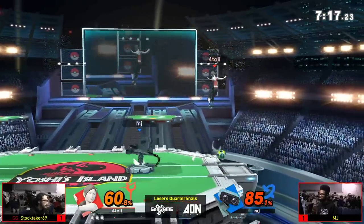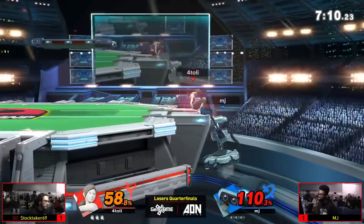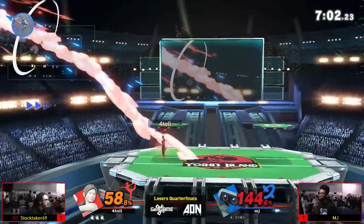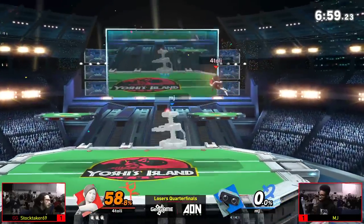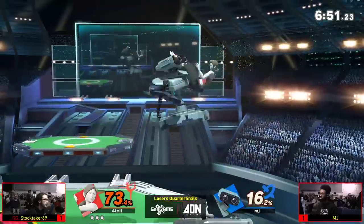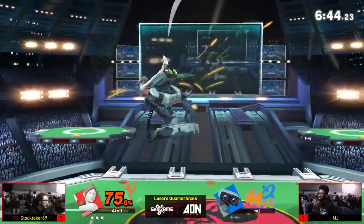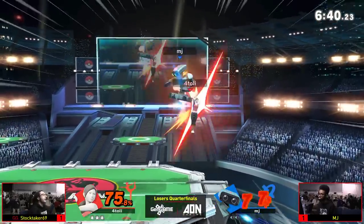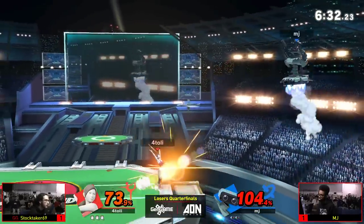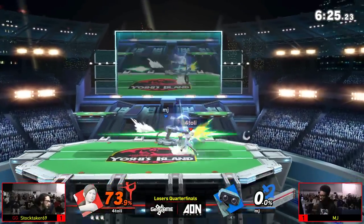A very nice conversion — the nair didn't connect into nair two but hit the backer; with deep breathing active it might have almost killed. The forward tilt is such a consistent move for Stocktaker, especially with deep breathing. You can think of Wii Fit's forward tilt the same way Lucina uses hers — reaching as far as you can as quickly as you can for a poke. But with the deep breathing buff added, it becomes a dangerous kill tool, and you can't safely approach from behind.